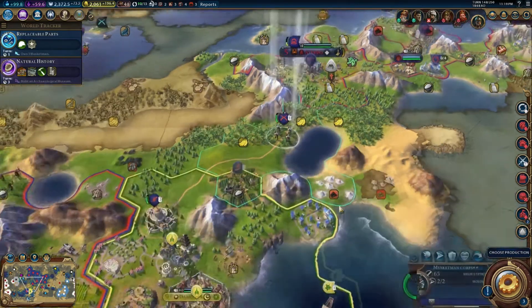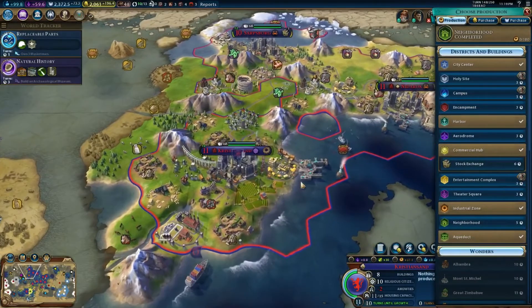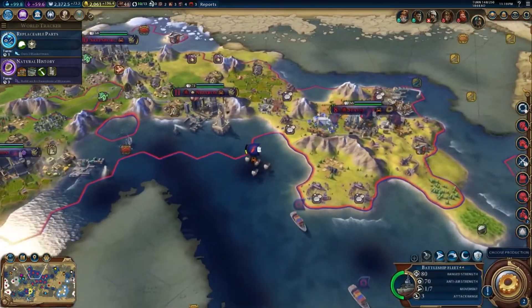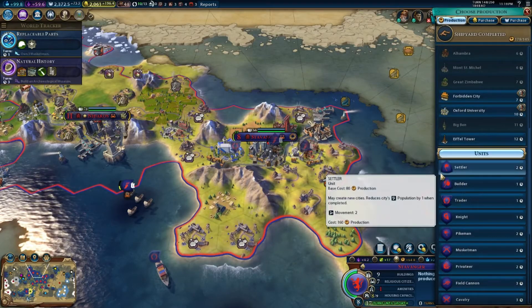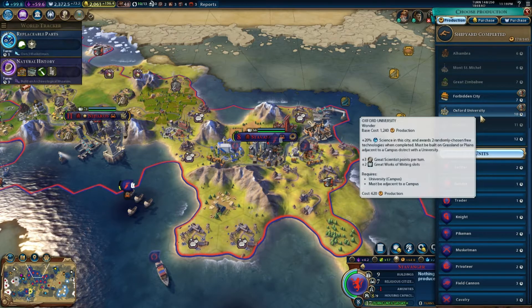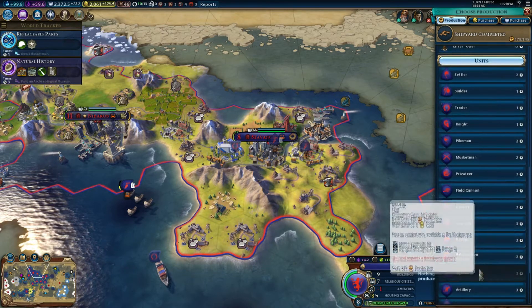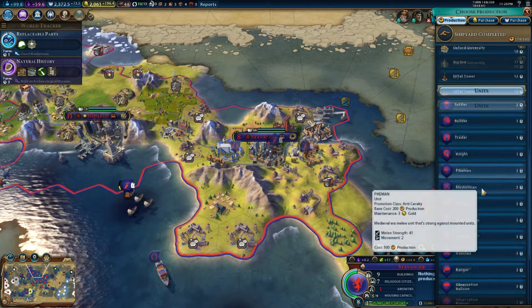Anyway, I want to move that over there. The war weariness is going to be a problem, so we can't go and start a war with anybody else right now. We need to let this war end so that we can randomly gain two randomly chosen free technologies. Oxford is basically the old Great Library.